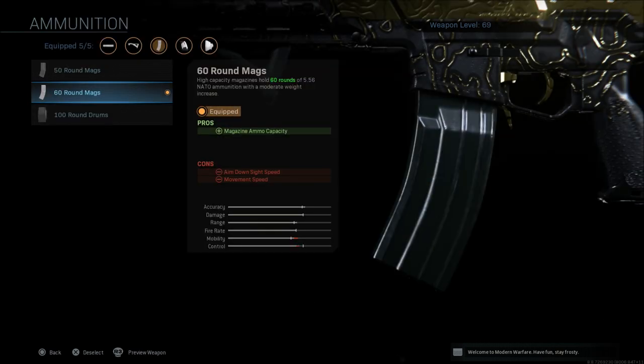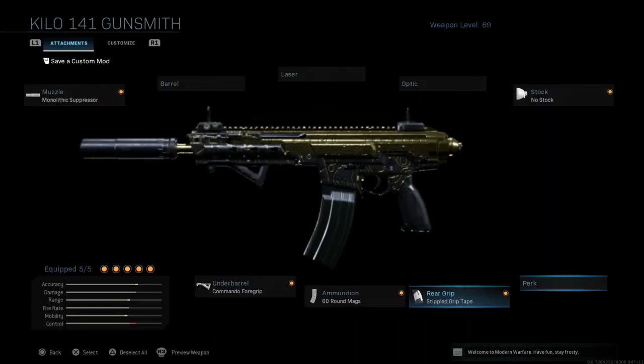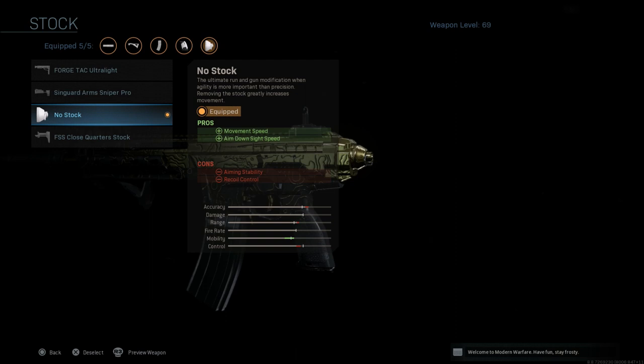The next thing we're going to go with is the 60 round mag, which gives you 60 rounds in the clip but with aim down sight speed and movement speed as cons. Then we have the stippled grip tape, which improves aim down sight speed and sprint to fire speed but gives a con of aim stabilization. Last but not least, the no stock attachment improves movement speed and aim down sight speed but gives cons of aim stabilization and recoil control.